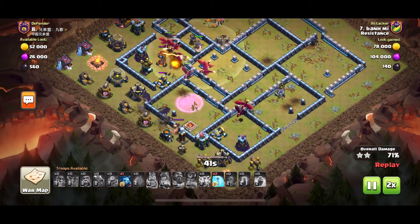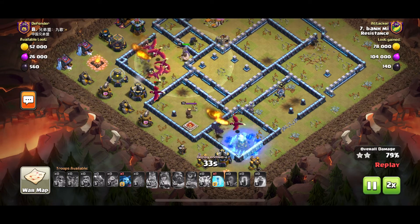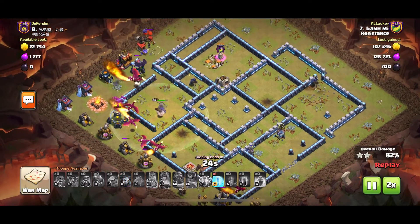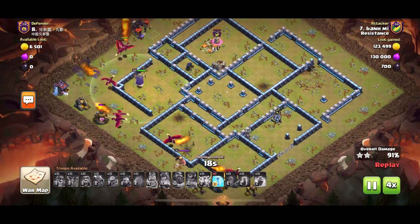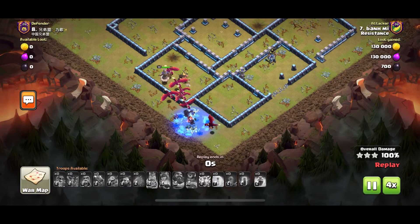He uses one of the freezes for the Air Defense and the Wiz Tower as the Dragons were approaching, then uses the other freeze for the Wiz Tower. The Bats get rid of it and the base is crushed. Beautiful Drag Bat attack by Ban Mi — and his tail has a swag freeze. Look how many Dragons he still has. A lot. Beautiful attack.